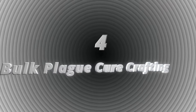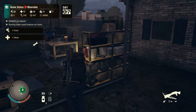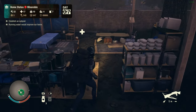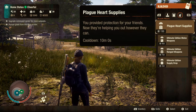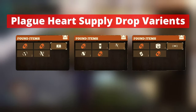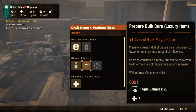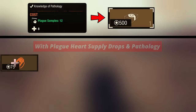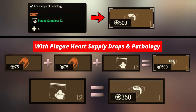Number four, bulk player cure crafting. A younger community is where we need influence the most and the previous tricks will not be available in that case most of the time. So to farm influence in younger communities, promote a sheriff as your leader and get the play card supply drops radio command. With the abundance of medicine rucksacks from these supply drops, we can easily make bulk player cures even in the level 1 infirmary and sell them for 500 influence. Each rucksack from the play card supply drops only costs 75 influence, so we basically make 350 influence just for 12 play examples if we have a pathologist in our community.